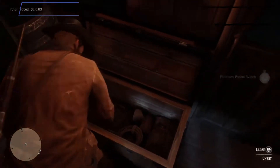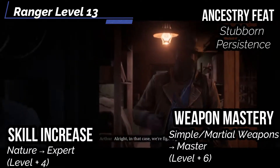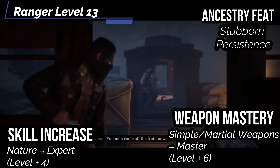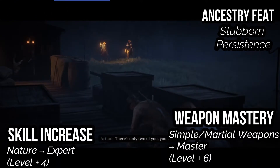At the 13th level, you get an Ancestry feat — let's get Enduring Persistence. When you would become fatigued, attempt a DC 17 flat check; on a success you aren't fatigued. Arthur has a strong will, so this is going to compensate for some late game strength. For our skill increase, let's get Nature to Expert. Let's also get Weapon Mastery — our ranks in Simple and Martial Weapons gets increased to Master.